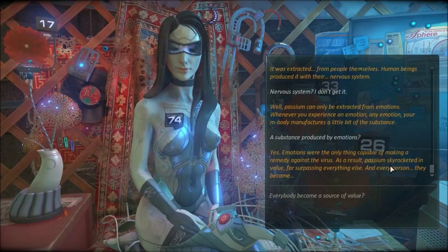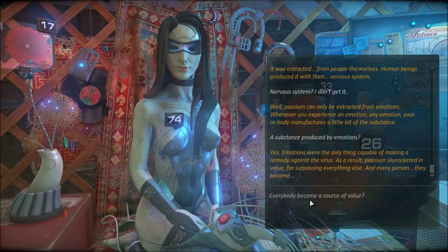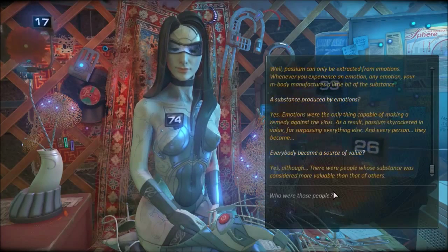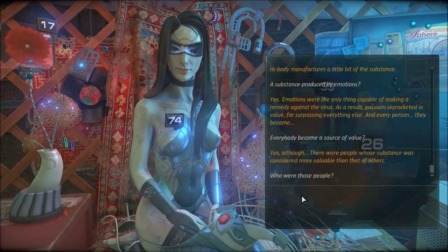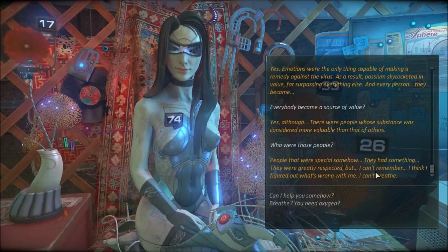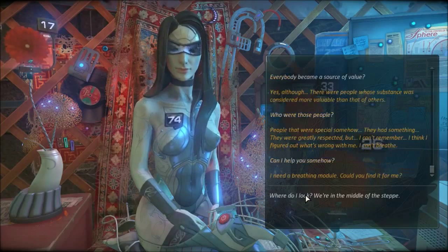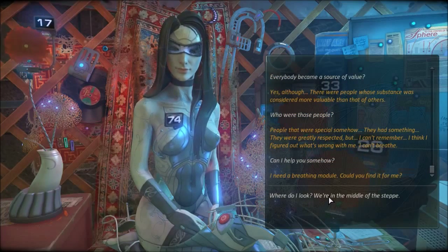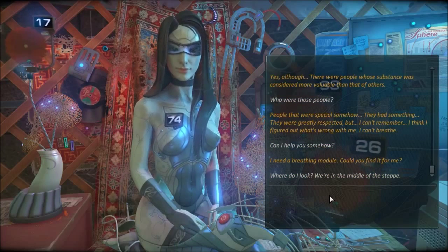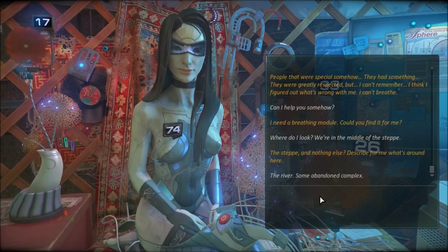The virus could be gone by now, it's been years. No treatment worked — not antibiotics, nothing. There was only one substance capable of destroying the virus: Passium. But the accumulation process was extremely slow. How was it accumulated? It was extracted from people themselves. Human beings produced it with their nervous system. Well, Passium can only be extracted from emotions — whenever you experience an emotion, any emotion, your M-body manufactures a little bit of the substance. A substance produced by emotions? Yes, a little bit of a strange story.